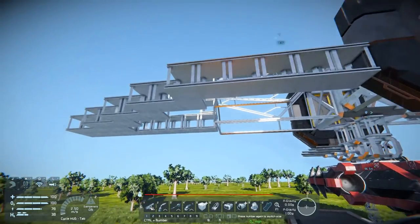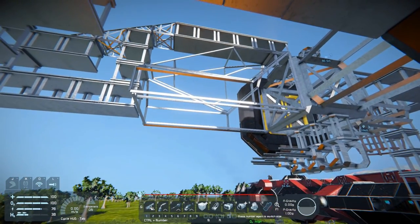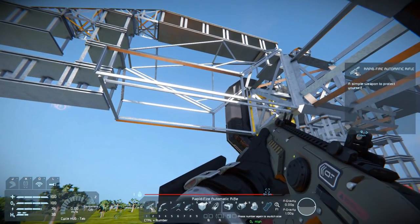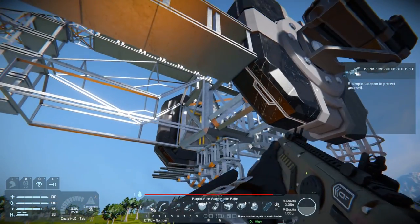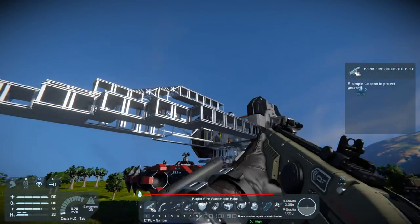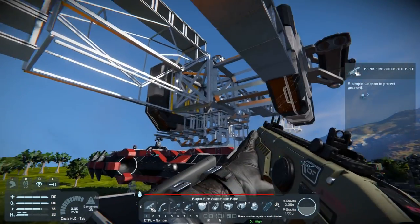I've gotten a few suggestions which I think I'm going to make use of. One being to change the cockpit from the fighter type to the stubbier regular one because it's a little less resource intensive, and in terms of the armor plating, if we go with something similar to this it will end up being easier to armor it up.